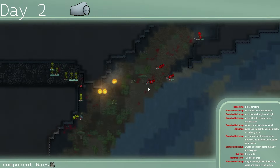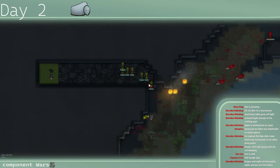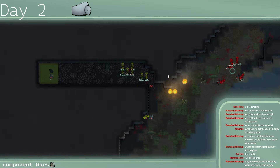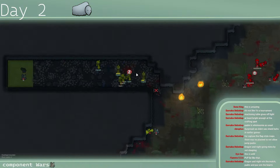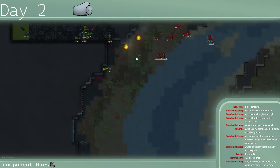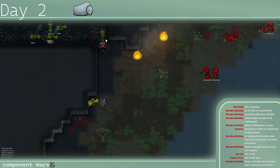Ergon takes a big shot right through the kidney as he walks through the door — that's going to hurt. Red is going to try to pincer them. Yellow needs to push out but they're kind of trapped right now, and it looks like Ergon realizes this.